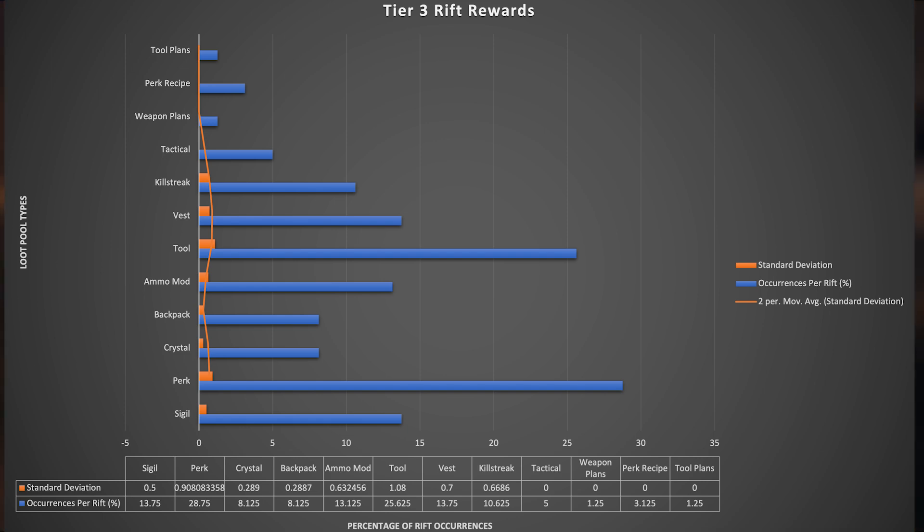On average, for a perk you have a 28.75% chance of getting one in a rift. That is actually very common considering if you do an average of 5 contracts per game and each rift has on average 2 rewards.